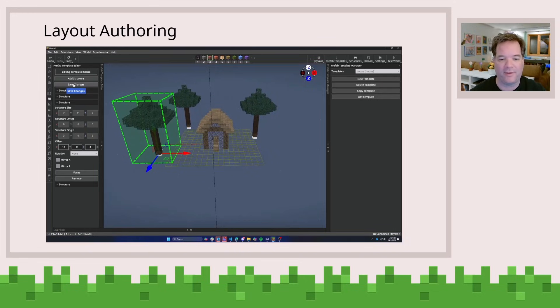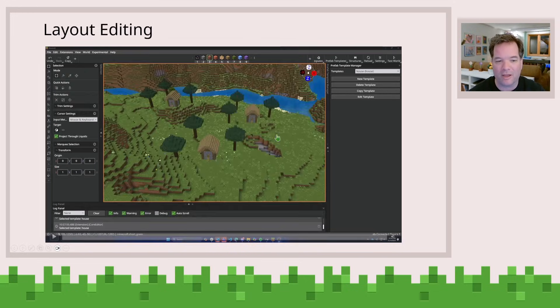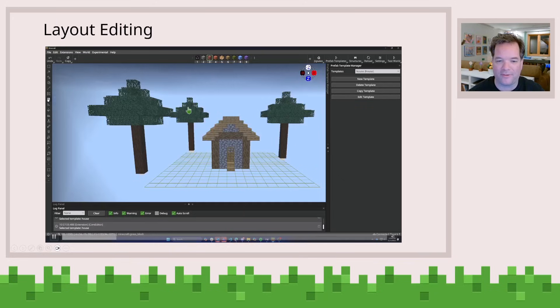The really cool thing about this is that once you've created this layout, what you can then do is go put them in the world. And you can see I've created three instances here of this house with three trees that are stacked inside the world.